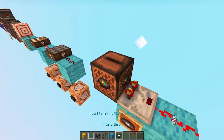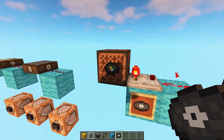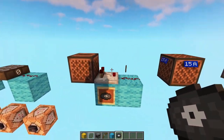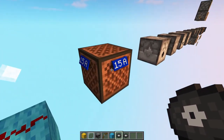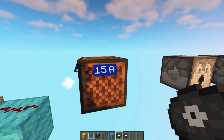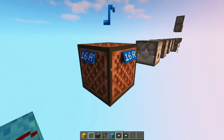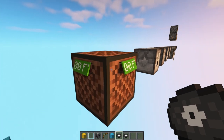This is the jukebox, and it actually displays when you have a music disk inserted. Sadly it can't detect which one you enter, but it's still really useful because you can take comparator outputs from them. This is the note block, and as you can see it displays the Minecraft note and the musical note, which is really useful when you're working on minigames or casino games.